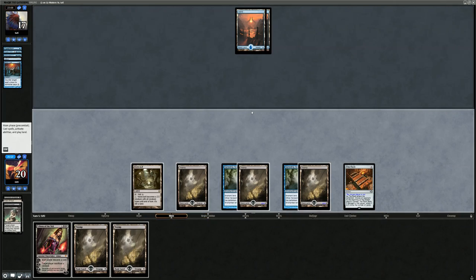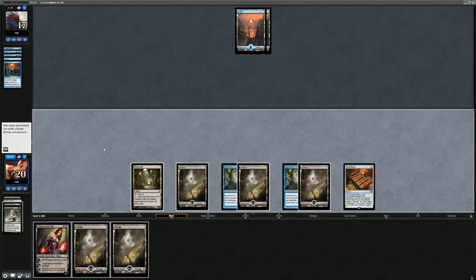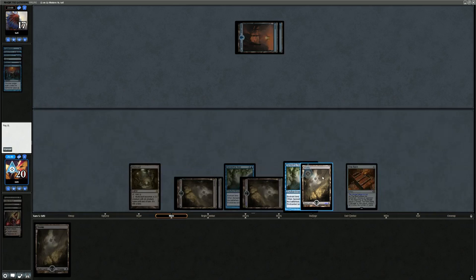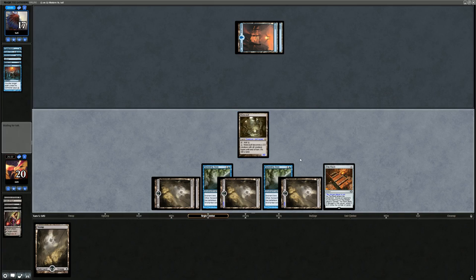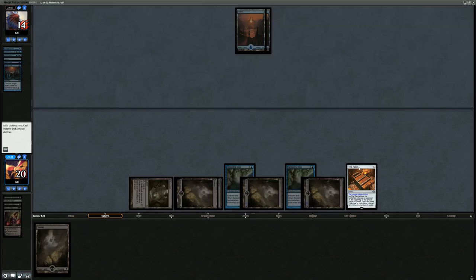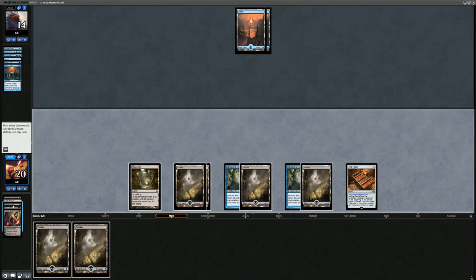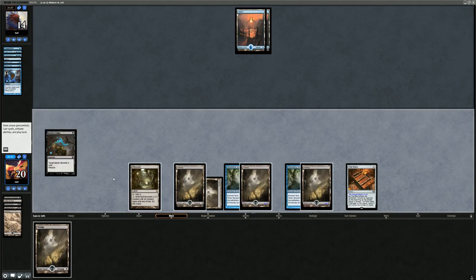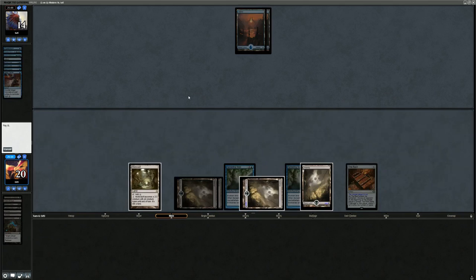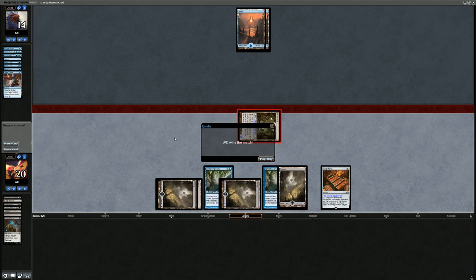The Rack only takes one here. We attack with Mutavault then play Liliana — it gets Mana Leaked and we can't pay for it. But we can attack for two and keep the Swamp in hand for Retrace. We retrace Raven's Crime discarding a Swamp and they discard Spell Snare, retrace again and they discard Spell Pierce, and then we attack. Our opponent might have Snapcaster Mage to ambush the Mutavault but they just scoop it up. We manage to beat the Mono Blue. On to the next one.